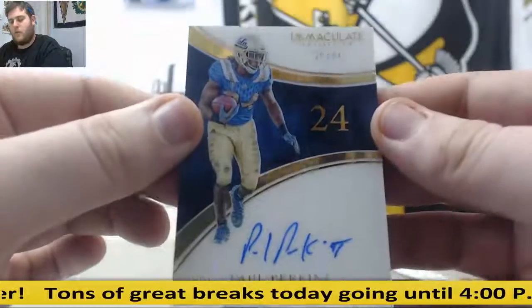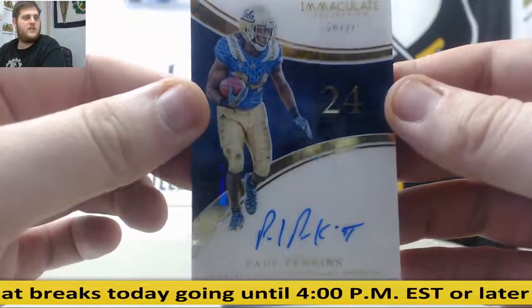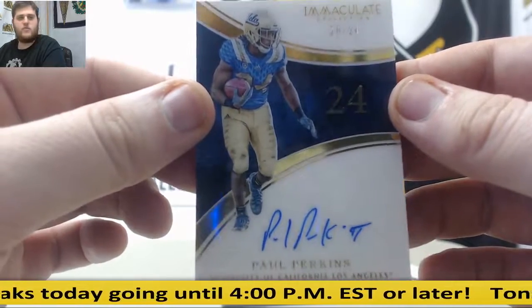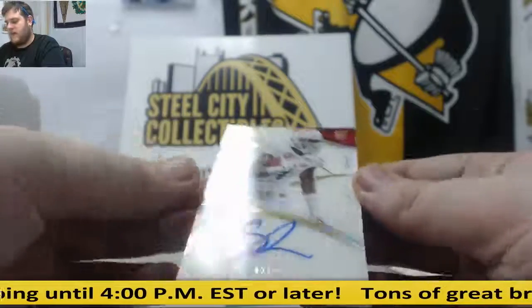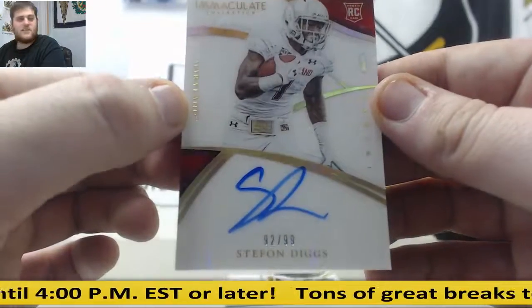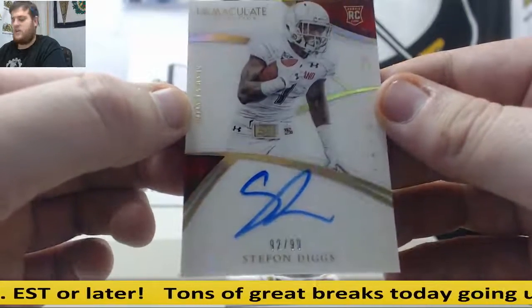20 of 24, Paul Perkins. That's Serial Number 0, going to James B. — he's going to take that. Next up, 92 of 99, Stephon Diggs Rookie Auto — that's going to go to Michael B. Stephon Diggs from Maryland.